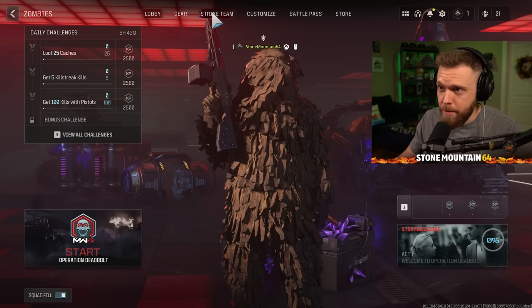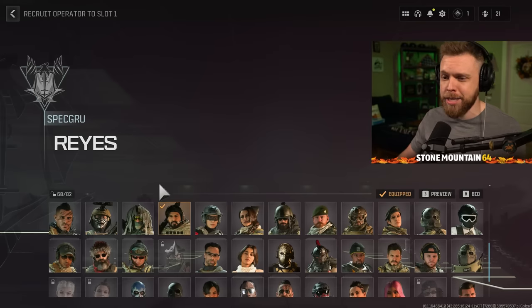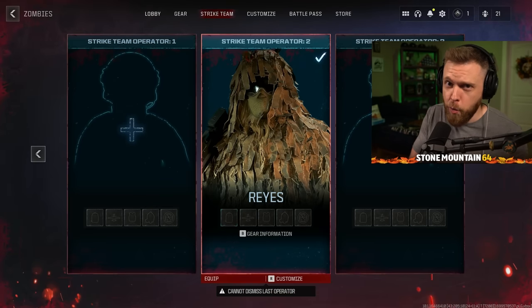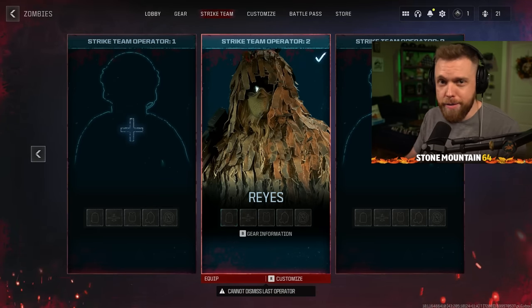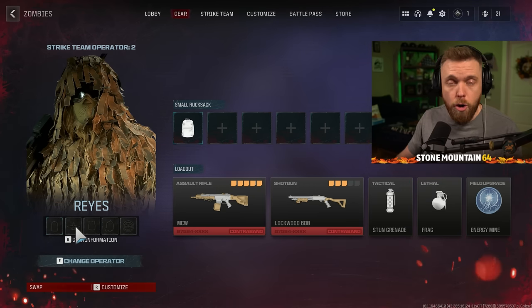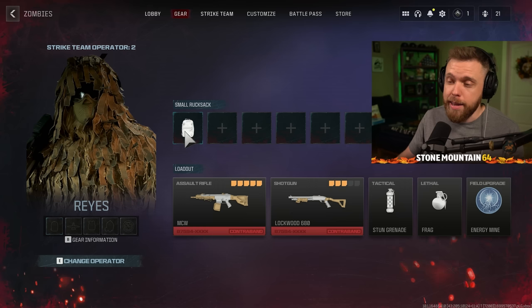You have an operator or strike team that you choose to go in with. I've chosen Reyes, my classic from the last game, but you can choose any operator — it really doesn't matter. Those pay-to-win advantages from DMZ, like starting with a UAV or self-res, I am not seeing on here. Each character, as you go through, will be able to get self-res, durable mask, armor plates, and a killstreak.